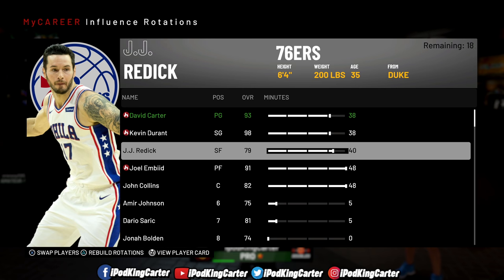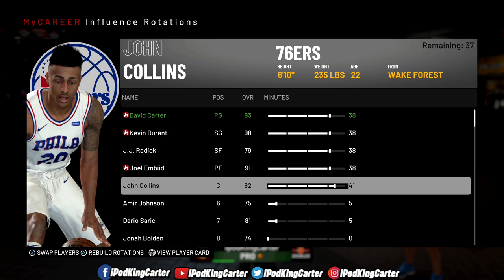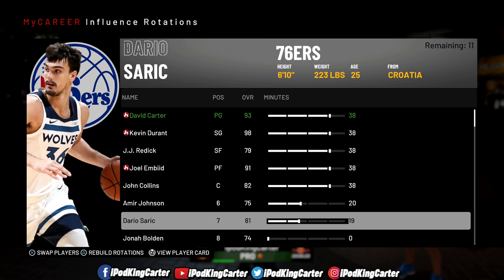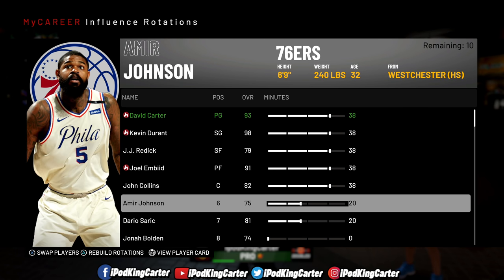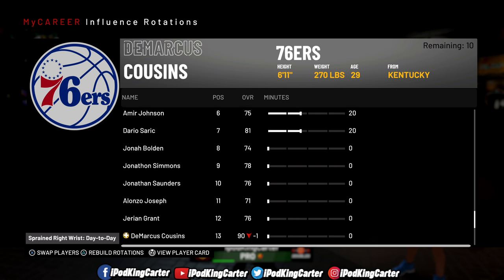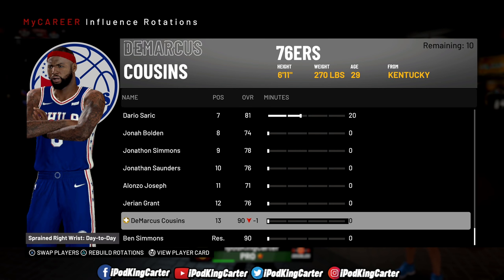The first thing you want to do is make sure you are 90 overall. If you are not 90 overall, go grind. If you can't grind and you need a rep method, hopefully this helps you at the point guard position. If you are not a point guard, you're going to have to grind those post spins, work that baseline, and when you get to 90 overall, come in and make changes like I'm doing right now.